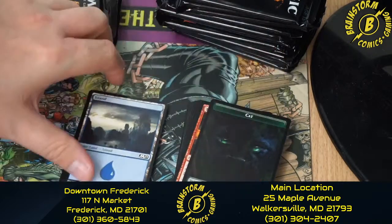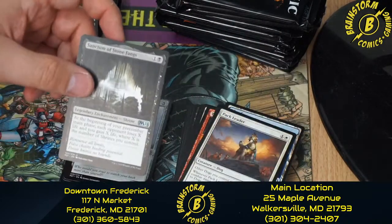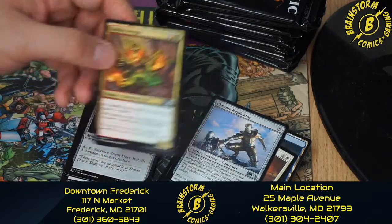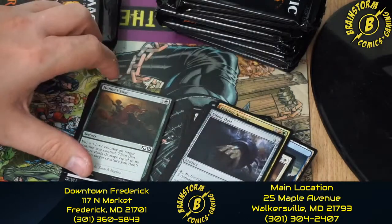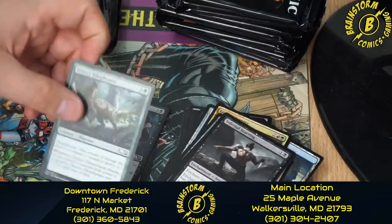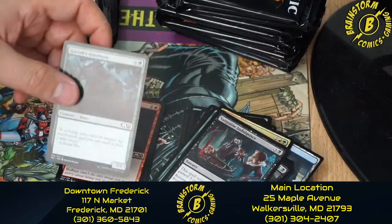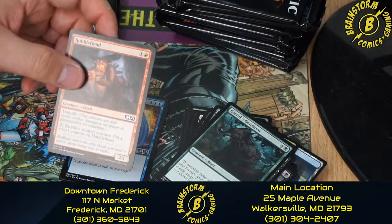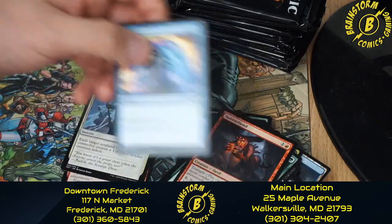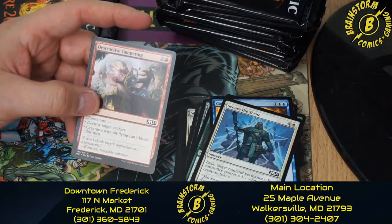Moving on to pack four of kit four: Pack Leader, Sanctum of Stone Fangs, Chrome Replicator, Leafkin Avenger, Silent Dart, Hunter's Edge, Infernal Scarring, Ornery Dolophosaur, Sanguine Indulgence, Garruk's Gorehorn, Hobble Fiend — kind of like the name Hobble Fiend, not going to lie — Cancel, Secure the Scene, and Destructive Tampering.